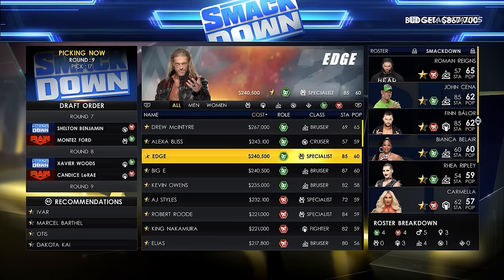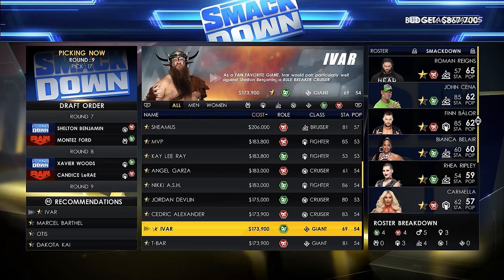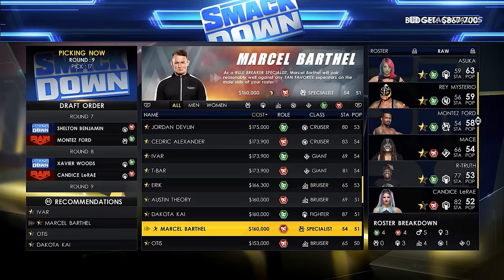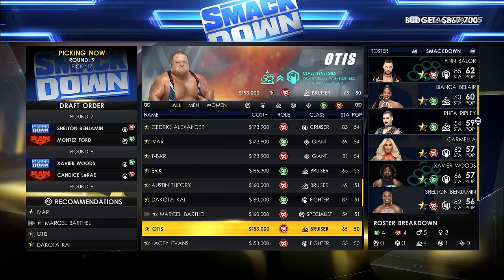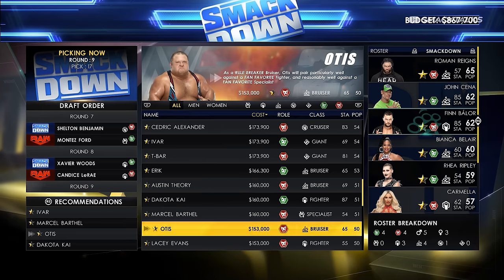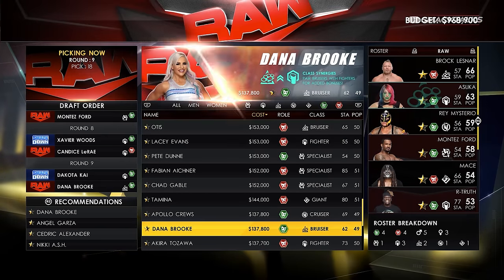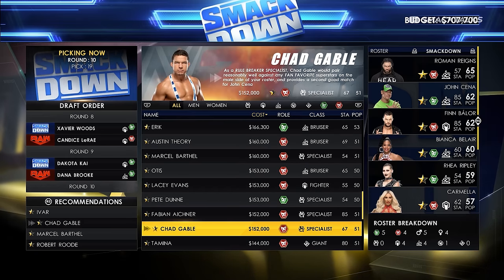We also have a roster breakdown showing how many heels, faces, males and females we have, plus a breakdown of all the different classes. In regards to classes, the top section features a preview of the superstar and hints on how to book them: specialists go up against anyone, giants are best with cruiserweights, fighters are best with bruisers, and fan favourites are best taken on by rule breakers. You can also mix types — a fan favourite giant pairs well with a rule-breaking cruiserweight — to get the best match ratings.